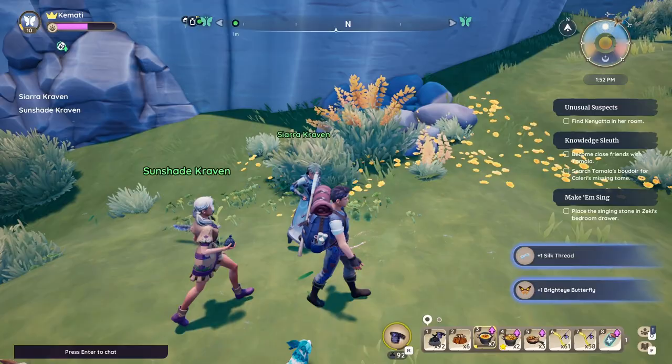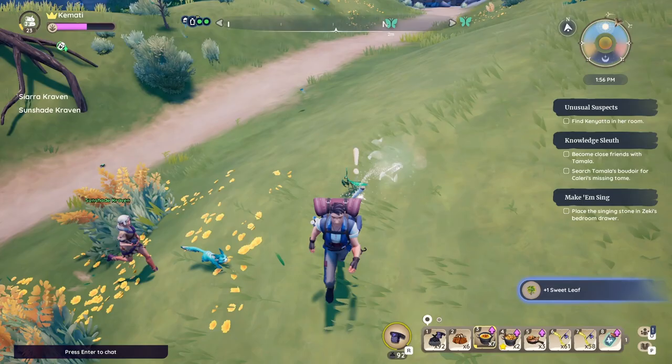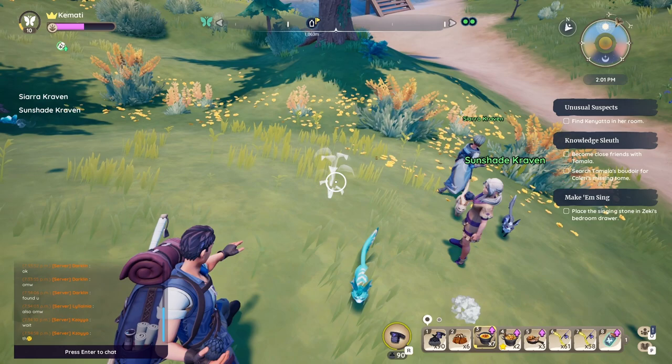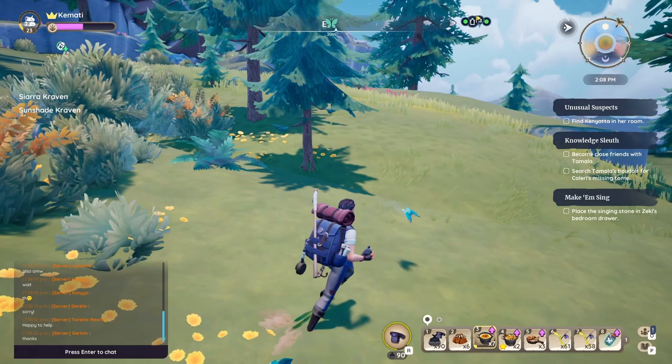A cool thing about this is that if you're actually tracking bugs together, you can continue to do foraging along the way, and you have a chance to spawn a rare bug out of whatever you pick up — whether it be mushrooms, sweet leaves, briar leaves, anything you can interact with. Same thing goes for mining too. If you're mining, you have a chance to get a centipede spawn and then you can all catch it together and do that in rotation.